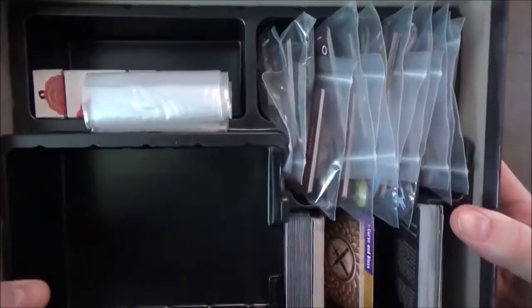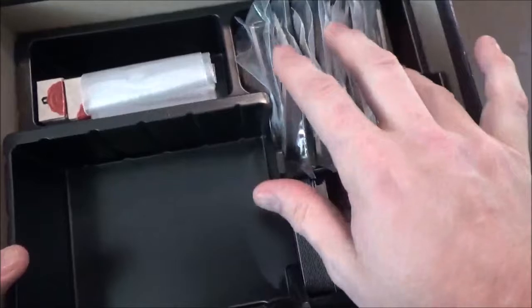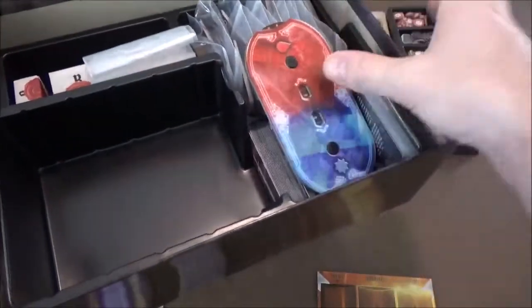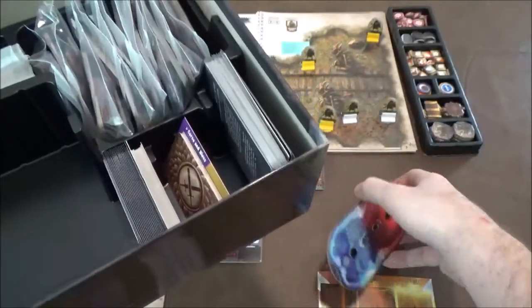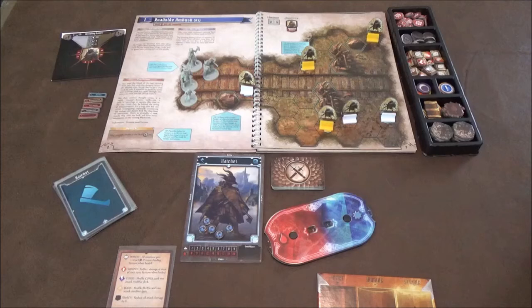I do like that they went out of their way to build an insert to hold the base game material, and they gave you all these baggies to store and separate everything, which is great. But once you get everything ready it really doesn't fit in the box anymore. Someone told me there's a best way to do it, but even then these boards sit at a weird angle. I usually put the bag of bases under here, but there's not really a way to package everything back in the box neatly.